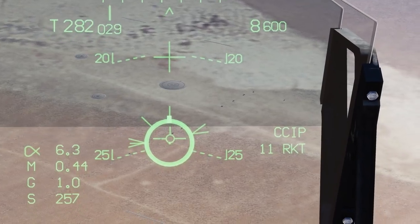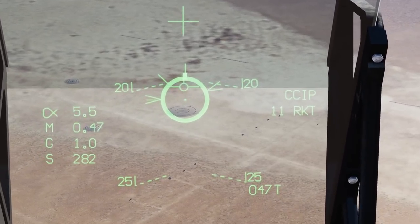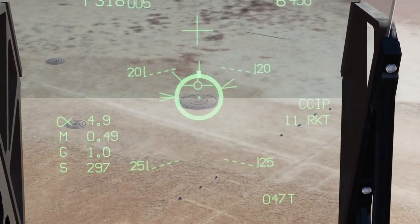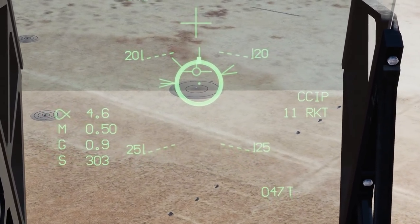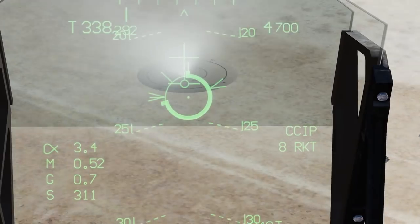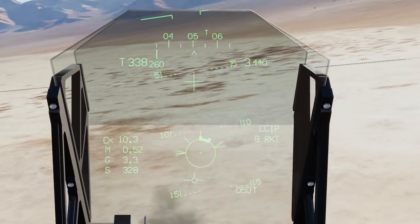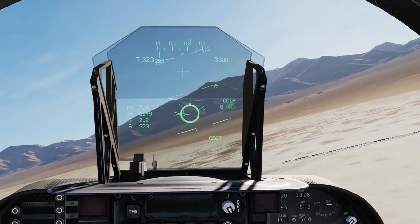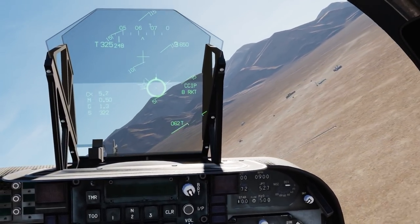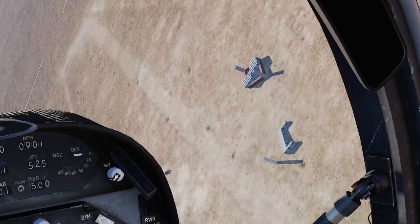If you wanted to aim at a target with rockets, move the PIPA up, take aim, wait for the range, launch a couple of rockets, then nose down to get the crosshair on and fire. Be aware that the sight is bore sighted — that means it provides no CCIP information, and you will find that sometimes you will overshoot or undershoot depending on the distance. However, it is quite useful if you want to go for a secondary target of opportunity as you fly past.